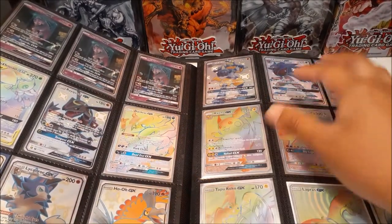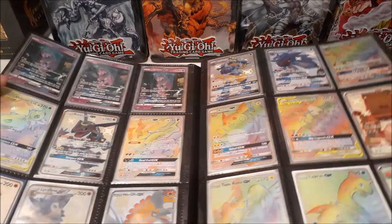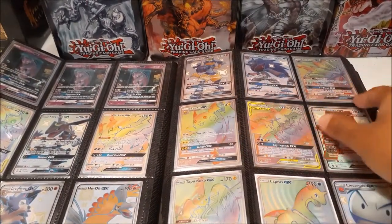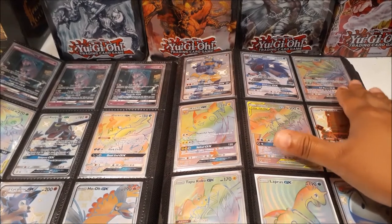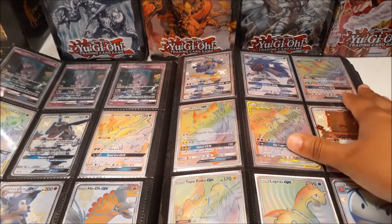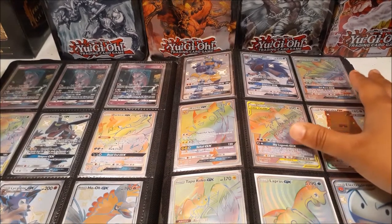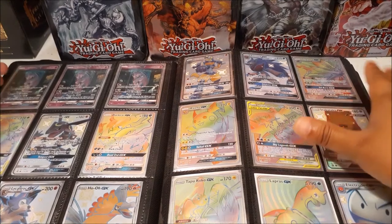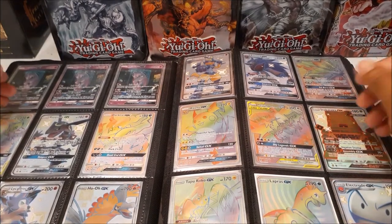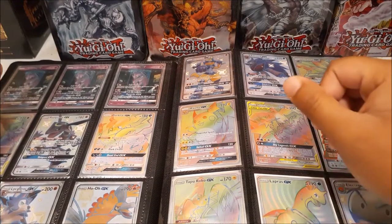We have the shiny Lycanroc, Ho-Oh, and various cards from Hidden Fates. The Giratina GX rainbow rare I got from a mystery pack bundle — I bought about 36 packs from one seller and he said, 'You bought so much, I'll give you a rainbow rare for free.' At the time it was worth around $70. I was blown away, and I still remember opening that pack and pulling it.